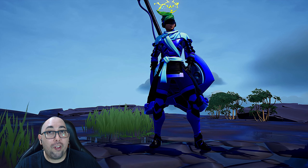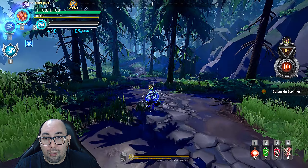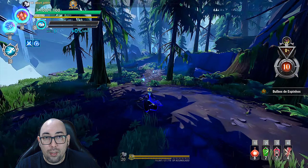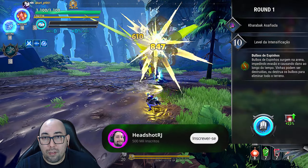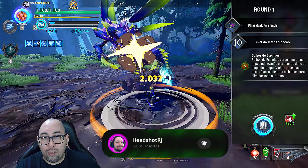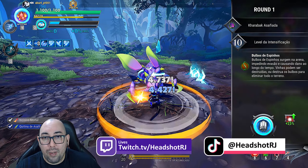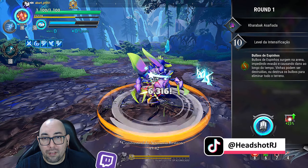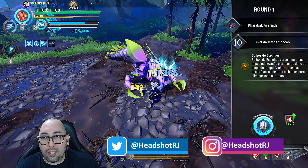Essa build está muito forte. Como vocês já viram, dá para fazer hit kill em outro boss também, que é o Malcarion. Muito simples, muito fácil. Intensificação telúrica 10,50. Essa build é bem forte. Para a galera que não conhece a nova célula impulso que pega lá na contenda: se você tem 50% de velocidade de movimento, você aumenta em 100% o dano crítico. É muita coisa mesmo.